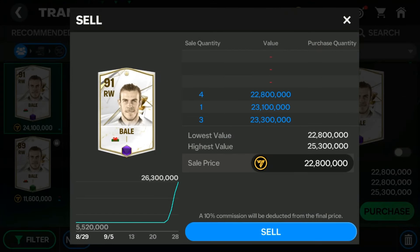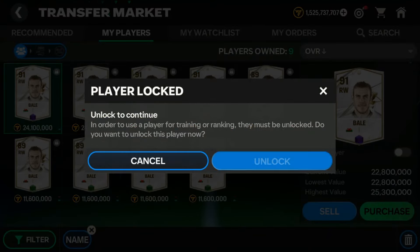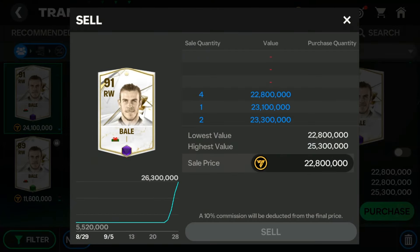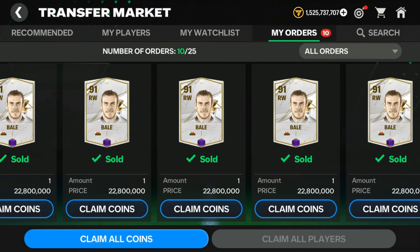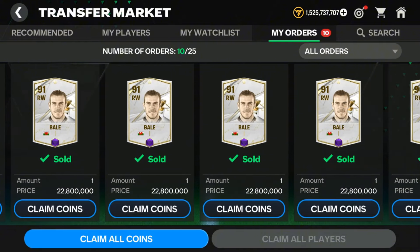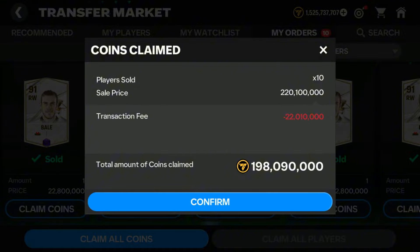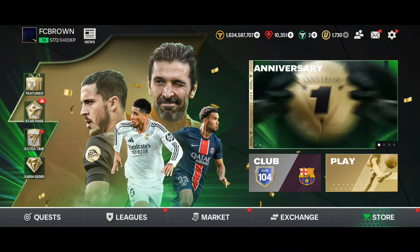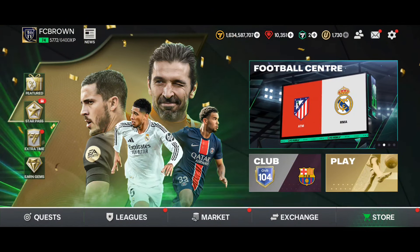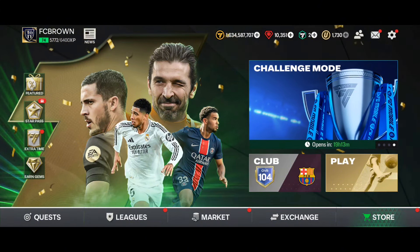Now it's selling time. I bought them at 11 million each and now I can sell each one at 22.8 million — that's directly 11 million profit. After selling all the cards and accounting for market tax, I sold everyone at 22.8 million. Only one card I sold at 14.9 million because I had fewer Dudik cards for that one. In total I made 198 million coins — I bought them for 110 million and sold for 198 million, making 88 million profit just by using my Dudik cards.